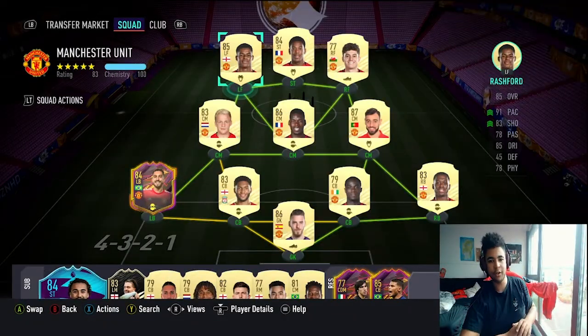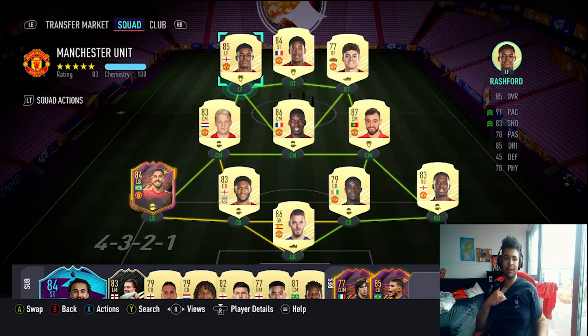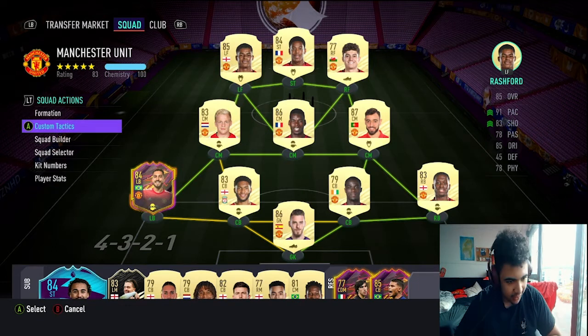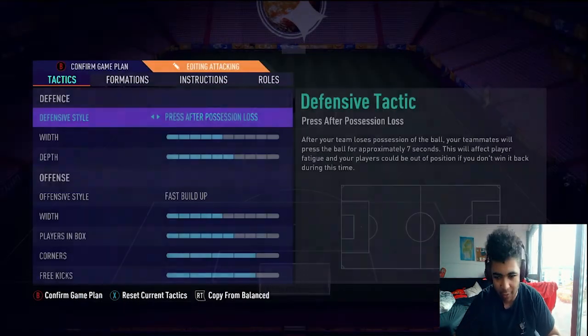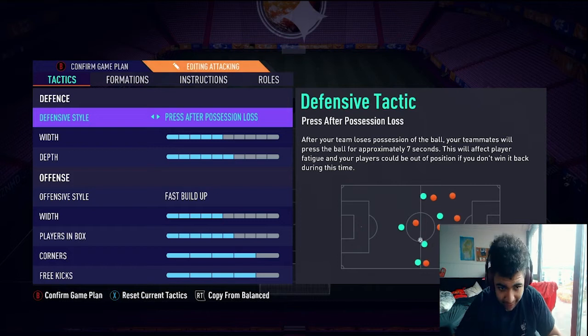Right there guys, welcome back to the video. As you guys can tell on the screen, this is the 4-3-2-1 formation — how I start the game. But when I'm in game, I can show you guys this going through my custom tactics. You guys will see I've got the 4-2-2-2 attacking formation.